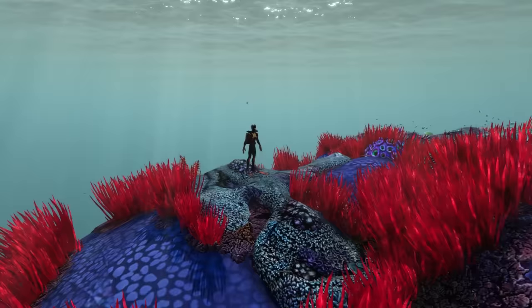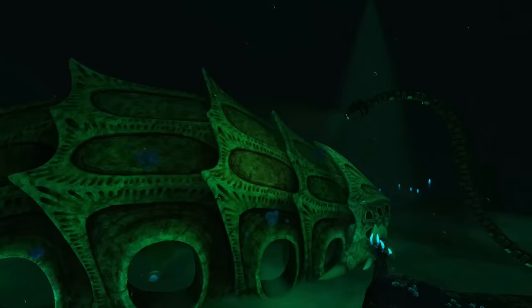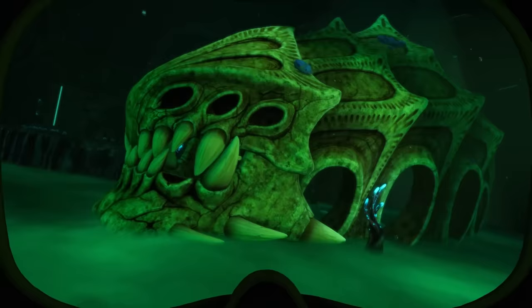Next up is our first dead Leviathan — the massive skeleton in front of a Precursor Cache in Subnautica, which I call the Guardian. It's around 95 meters long and seems to have been of interest to the Precursors, though we don't know why. We don't actually know anything else about the creature, so let's move on.